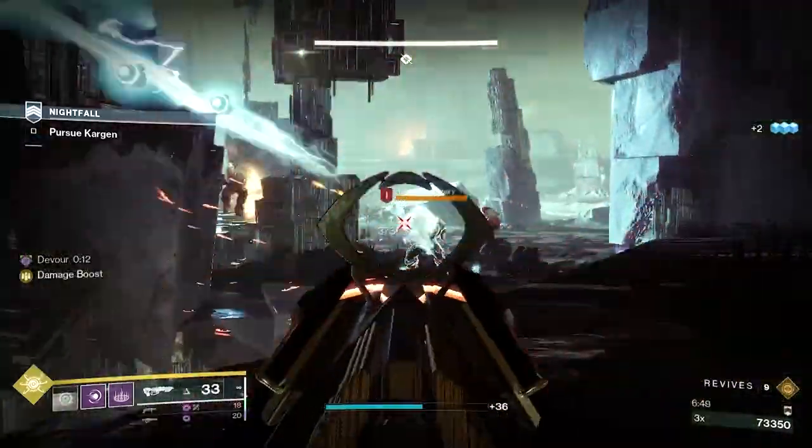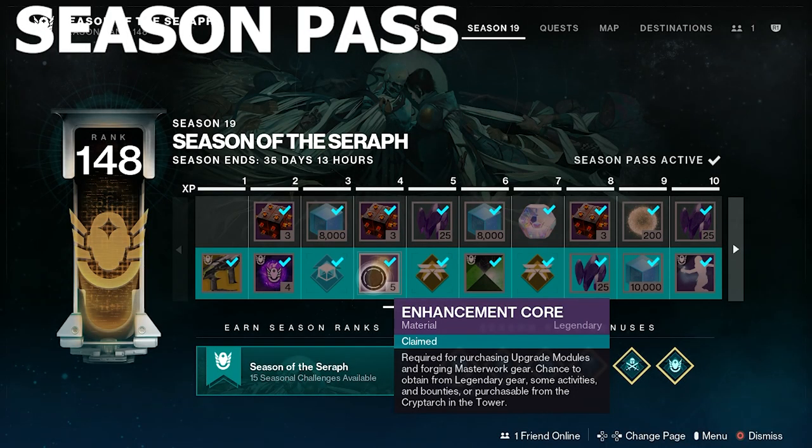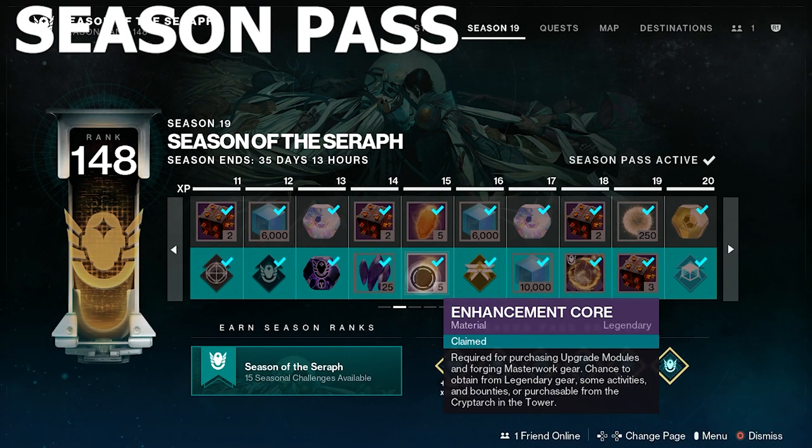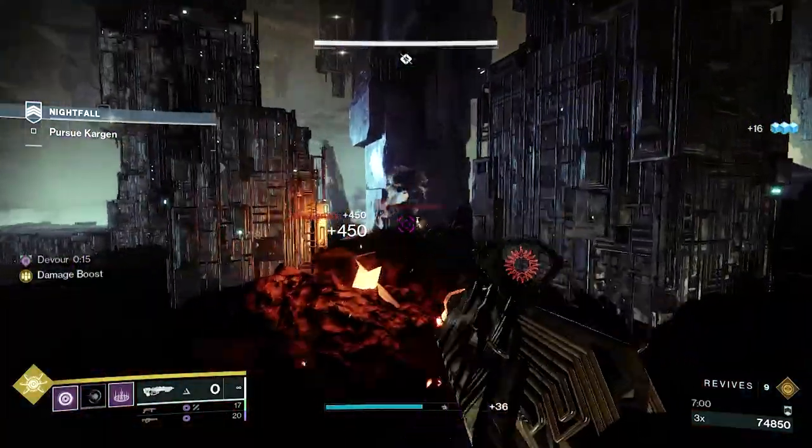Enhancement cores can also be found through the free and paid versions of each season's season pass, with 5 enhancement cores being available under the free version, and 25 being available through the paid version.